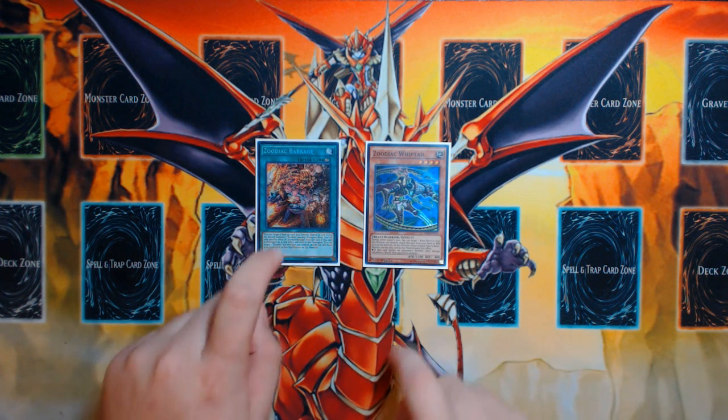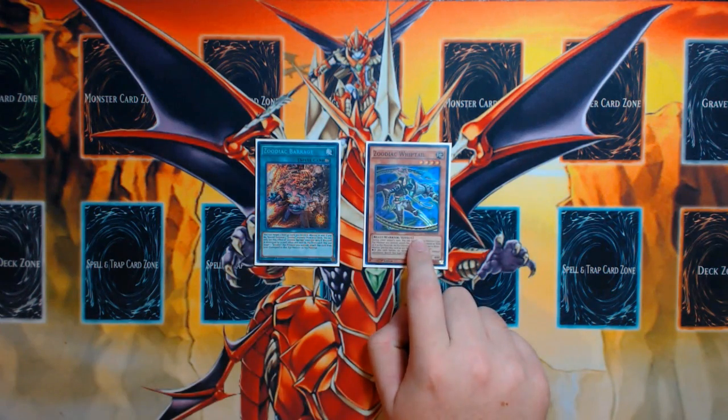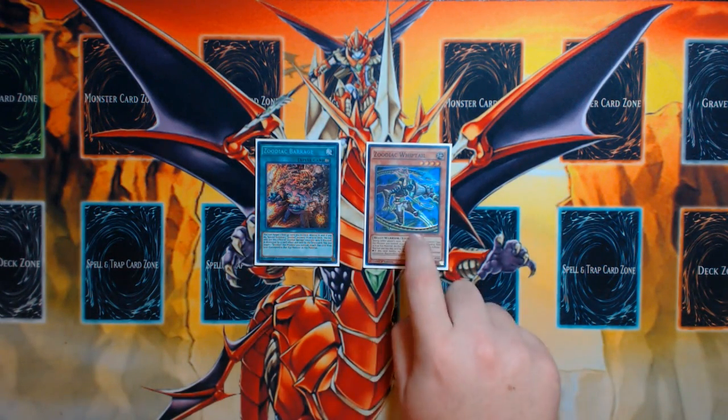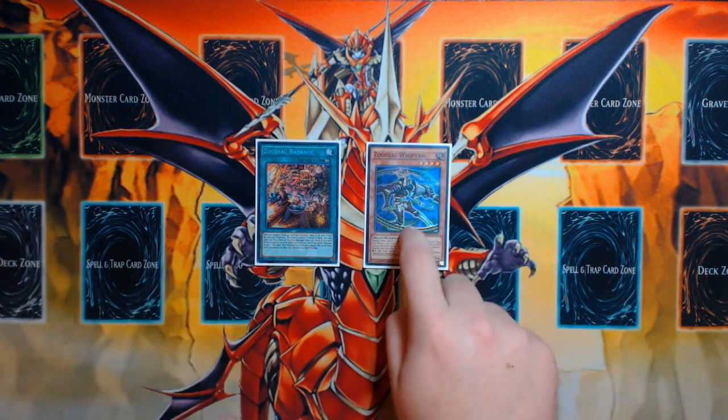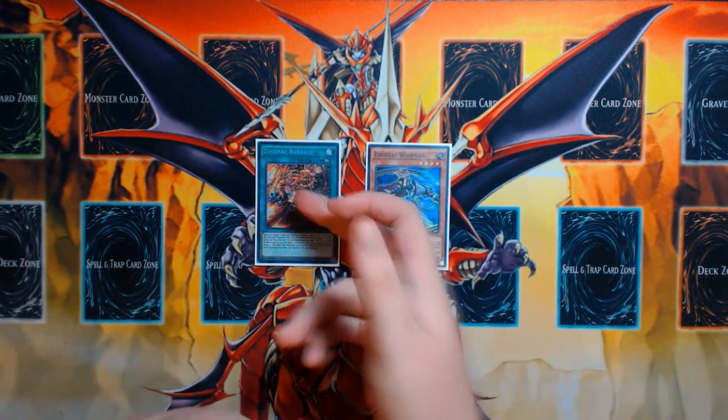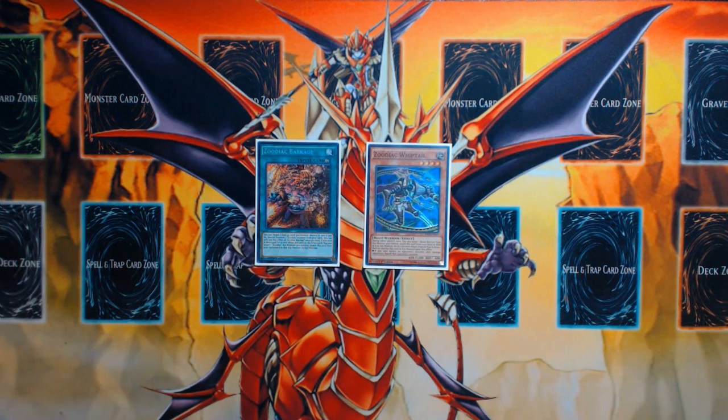Now this combo I'm going to be showing you is Zoodiac Barrage plus any level 4 monster in the game. It can be Rat or it can be anything, because if it's Rat, you obviously normal summon Rat and use Barrage to be the level 4. But if it's any level 4 monster in the game that can be normal summoned, you can combine that with Barrage, and this will give you a board that is Drident, Emeril, plus 4 draws.